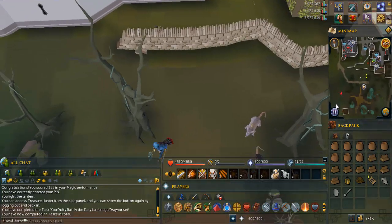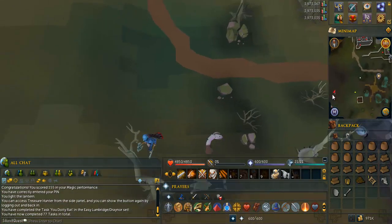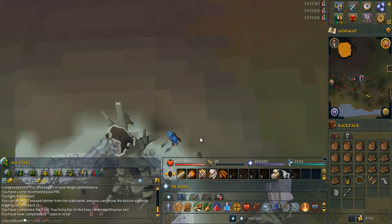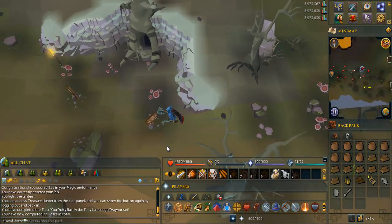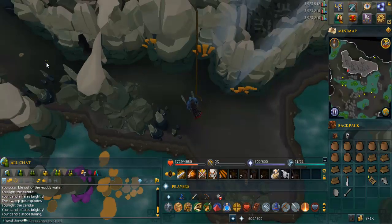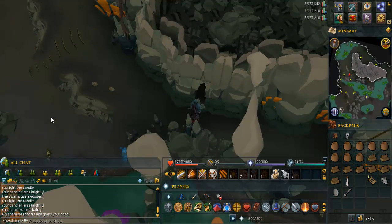Go southwest until you see a dungeon icon on your minimap. If you've never been here before, use the rope on the hole in the tree then climb down the hole. Head a little bit southwest where you should find a few big frogs — they're actually all over this place — kill one and pick up the big frog leg.